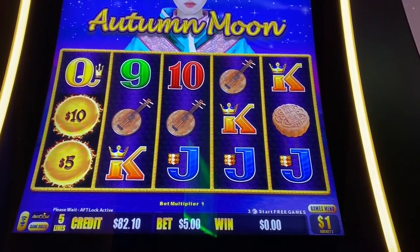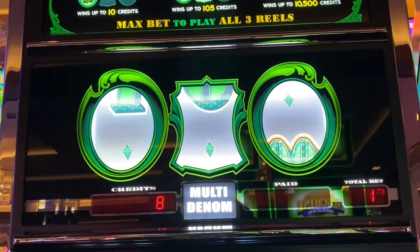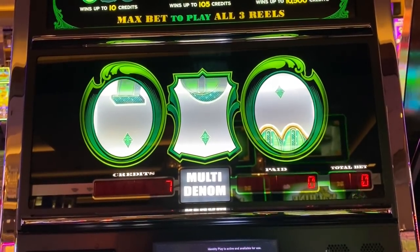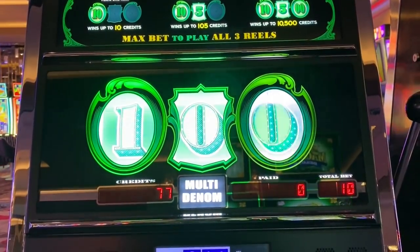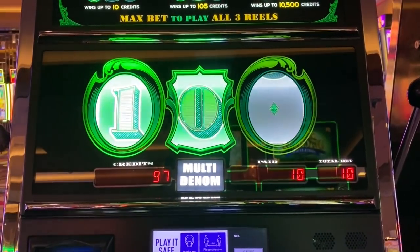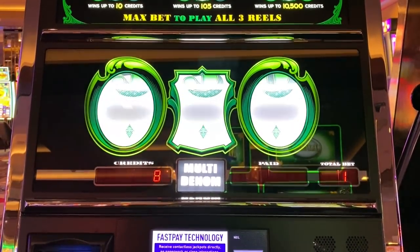All right, let's go to the next game. I've got 294 left — we're gonna do it on some Cash Machine and see if I can get a couple big wins here. I saved you guys the walk. Normally I show my walk, but this casino is really long — I'm at the Cosmo.